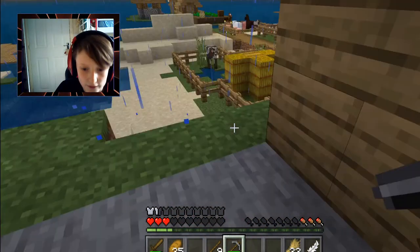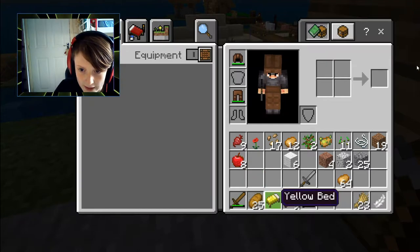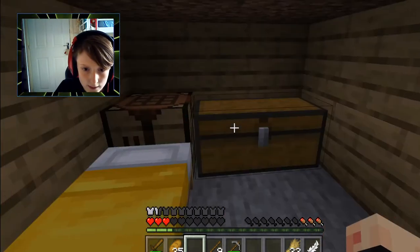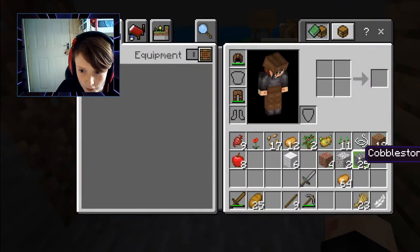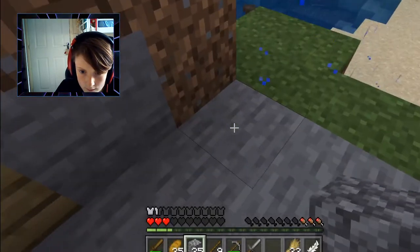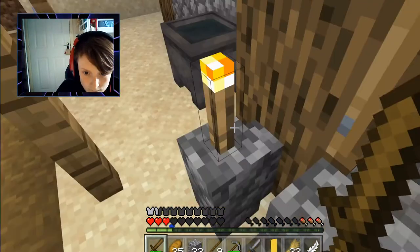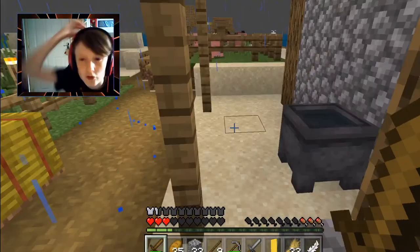We should probably put that back so we can be epic. Let's put our bed in — we can put it right there, and then we can put some stone there. Now we're going to go back to the village for a minute just to get some stuff. We'll take some torches, why not.